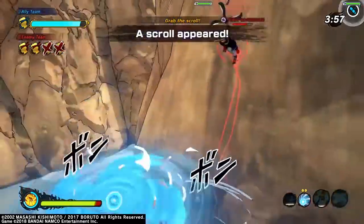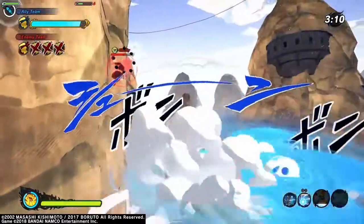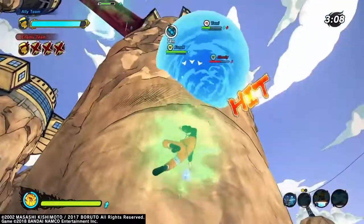As you can see guys, this build is very good for knocking people out in matches like these. The good thing about the Rasen Shooter King is that it counters the Truth Seeker Orbs.